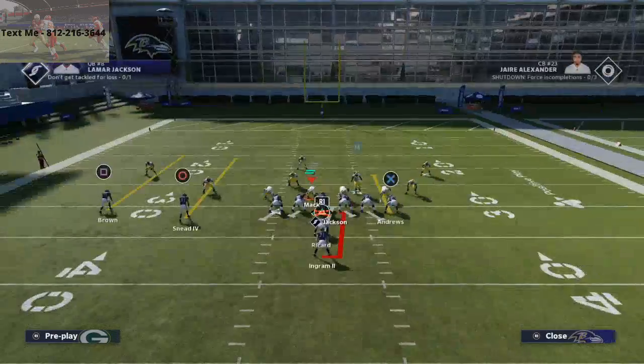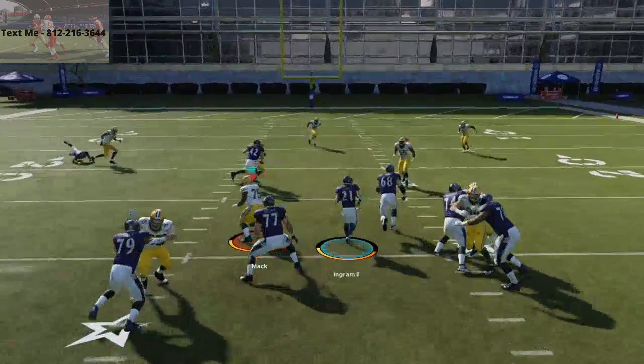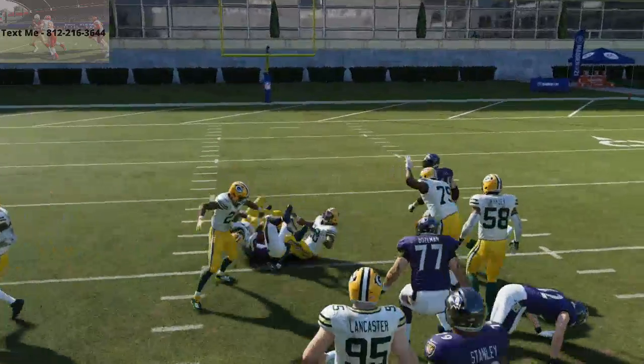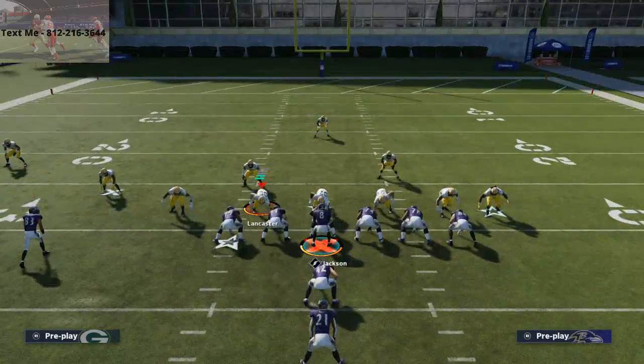What's cool about it is you can playmaker to the left, and I actually think it works a little bit better when you playmaker to the left because you can cut it back to the right very easily. Draw runs give you the most control over the running back.